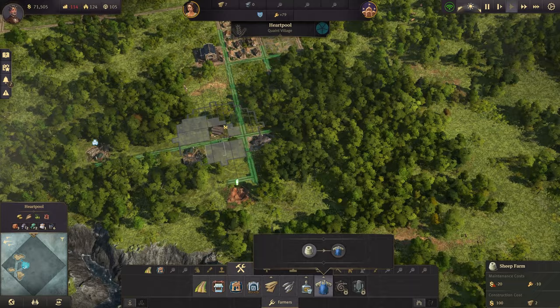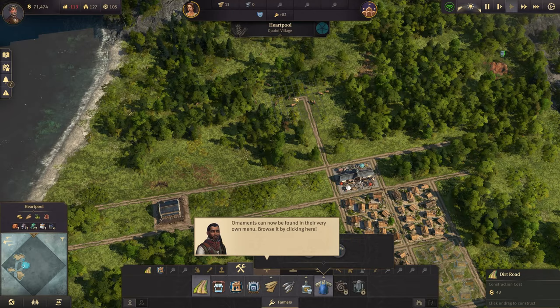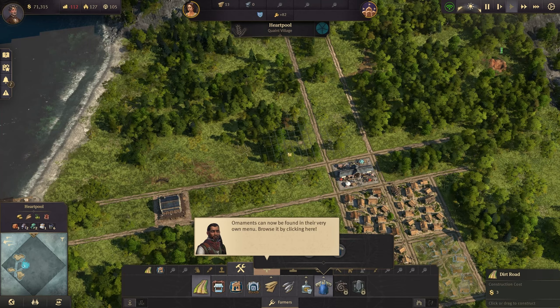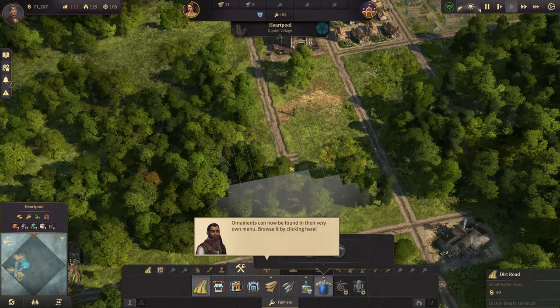We'll keep the sheep farms close enough to the warehouse. We want to get the knitters somewhere in the middle, so let's bring this road out this way — that'll be a good spot for housing too. We can come down here and get another grid of five slots. The style of this game involves a lot of grids because that's just the way you can build roads, so just keep that in mind.